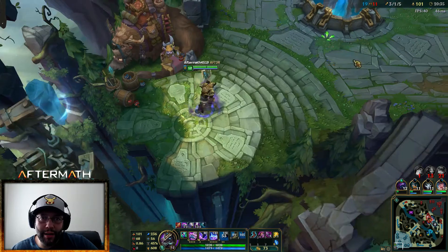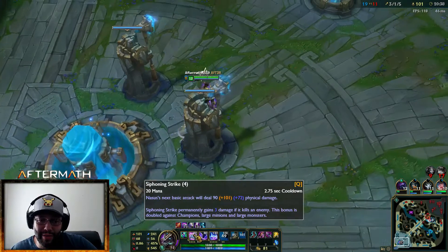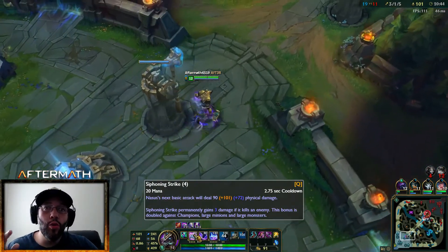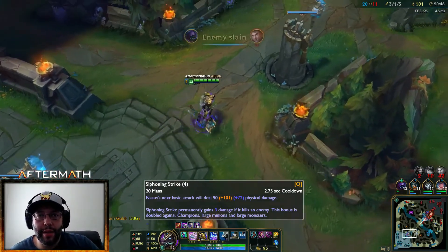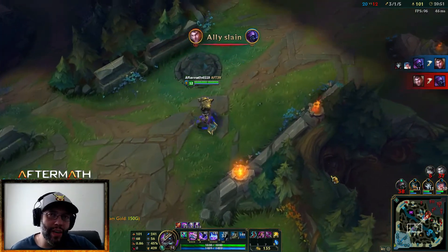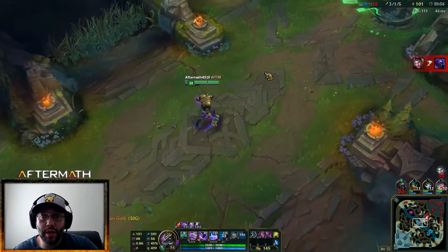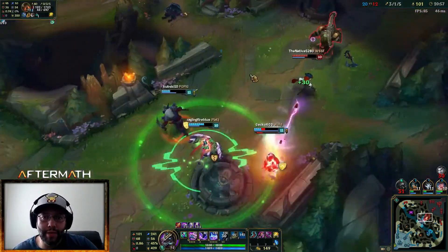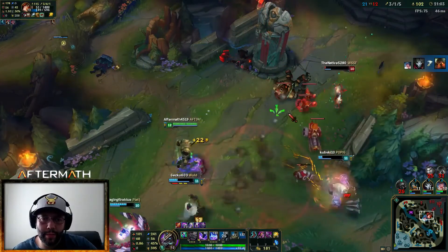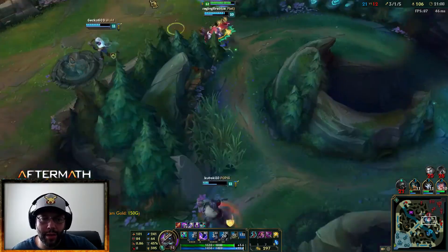I'm going to get a Lich Bane — that empowered auto is going to give me all those Q stacks plus additional AP. Yeah, that's the plan! I just missed her by that much — there was somebody over here too.